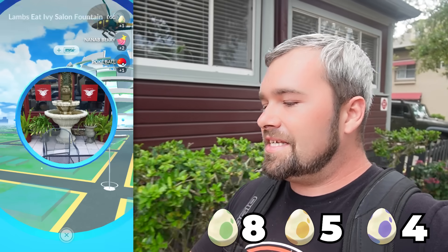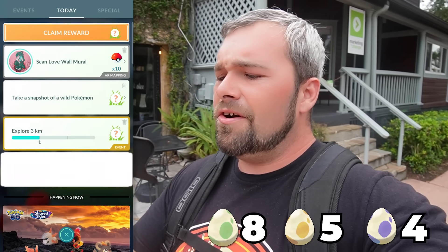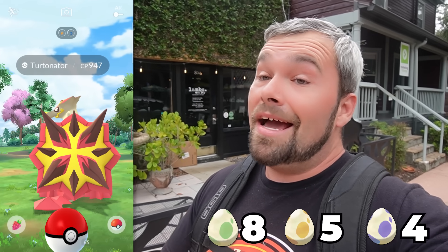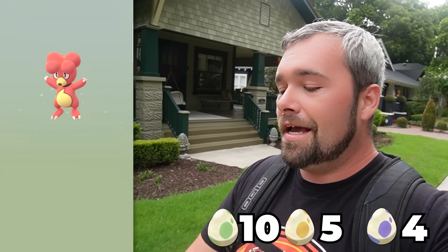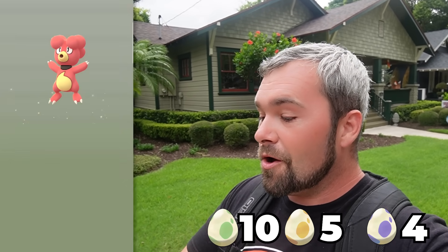Let's spin these real quick and get some more eggs back — we get a 2 and a 5. I think we just got ourselves a Turtonator quest completed, so let's click on it and see what we get. It's not a Shiny, and a 947 — that has to be like a 98. Two more 2-kilometer eggs: a Magby. We've hatched three of those shinies this event.